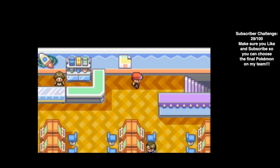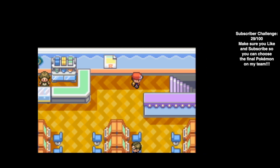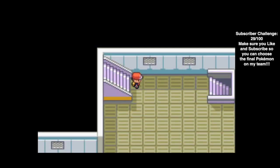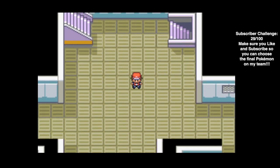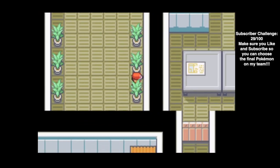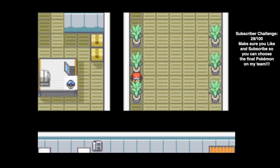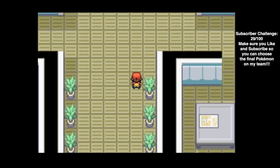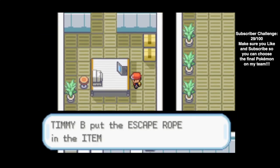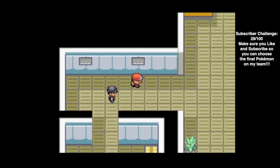Back to where we ended last episode, right at the Rocket hideout and this poster - we're going to infiltrate the hideout. There are a bunch of Rocket grunts, some we can avoid and some we need to battle. Jolteon is out front so we can get the experience. Down here we can battle this guy but it's kind of unnecessary, and in this tree there should be a PP up - useful item. There's also a trainer we don't need to battle, a blue Pokeball with an escape rope, and that's it for this floor. Let's head downstairs.